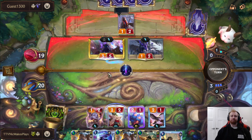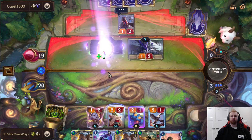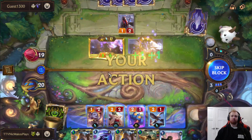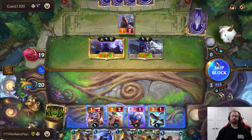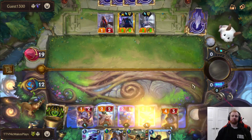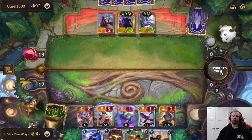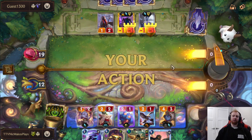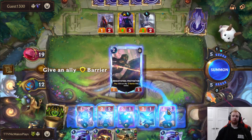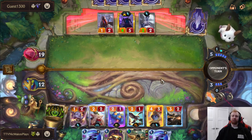Okay, okay. Not bad. I'm just going to take that. Play Poppy. I think here the plan is to just put the barrier on Poppy so when she attacks she's safe. Because if I have rallies right here, this could be really good.